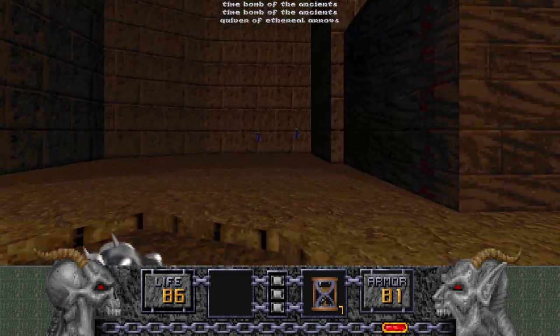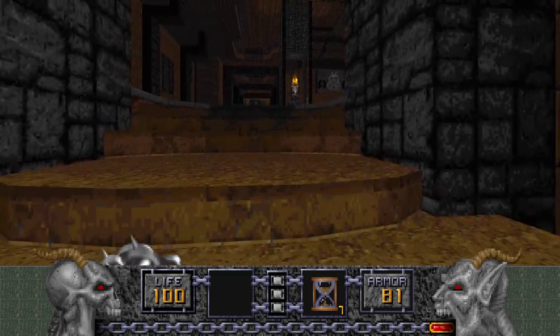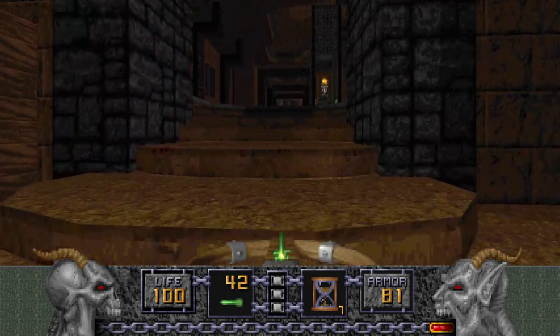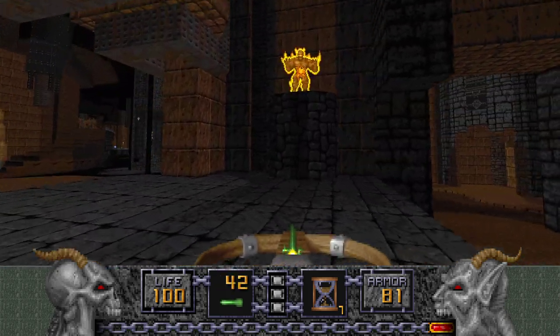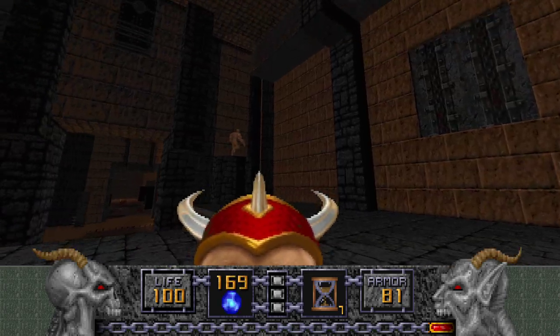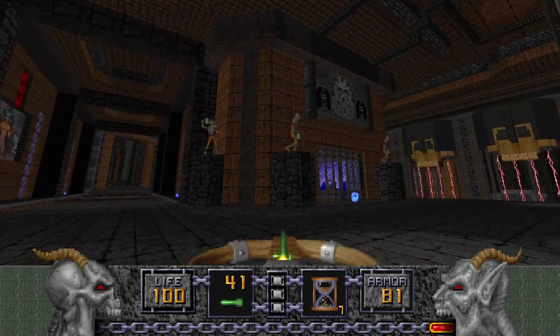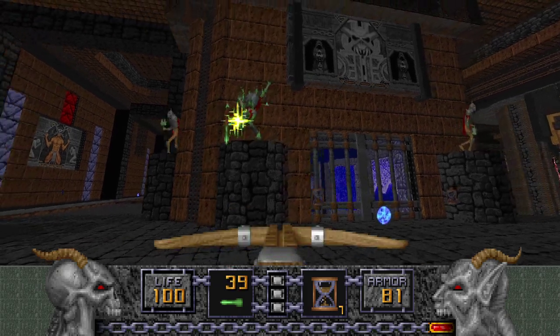There's some Time Bombs here, a quiver with Ethereal Arrows and two Crystal Vials — wonderful. Let's go over here and check this place out. There's a Nitro Golem up there, another one down here — a ghostly one. And there are some Undead Warriors up here, so let's finish them off.